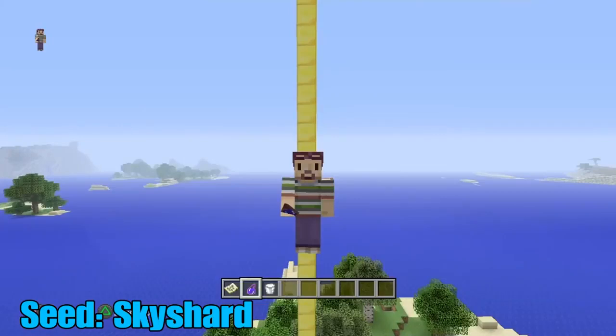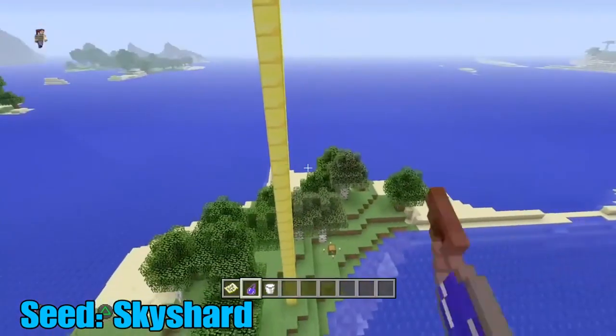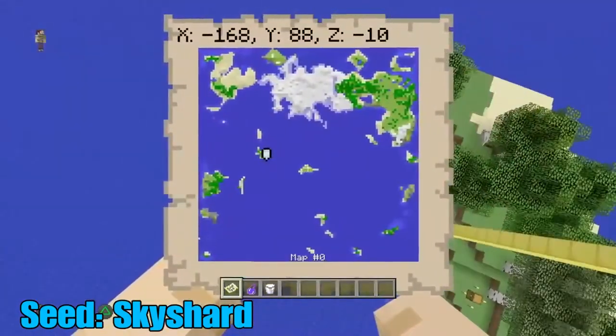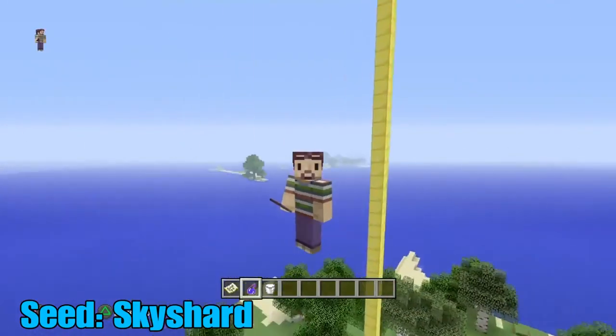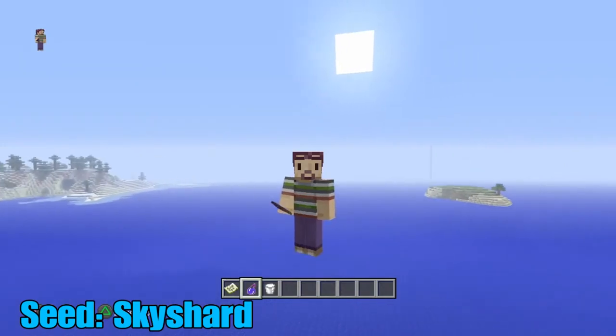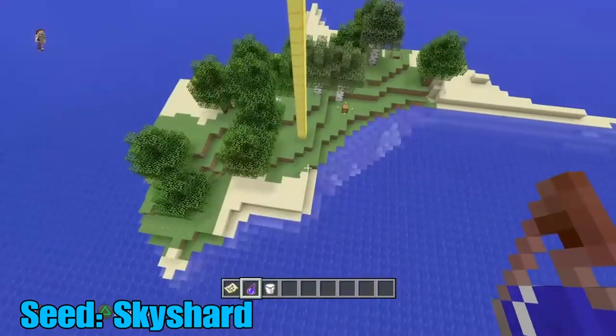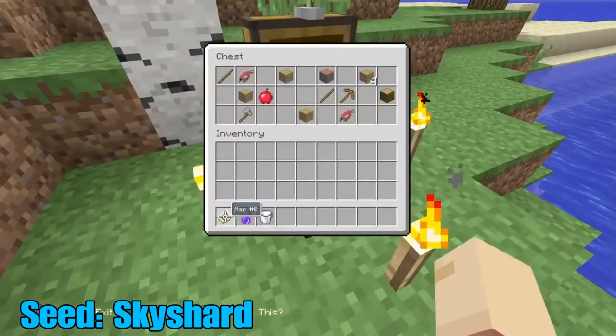I'm playing on classic right now, but if you do this on Xbox 360 or PS3, this seed is actually quite different — you actually do get an underwater sea temple. Also on 360 you don't spawn on this island; you spawn on the island near the middle. It's strange they changed it on next-gen consoles, but it's still the same world.